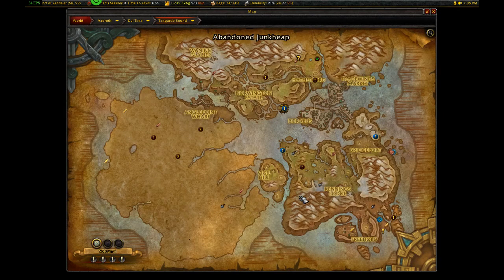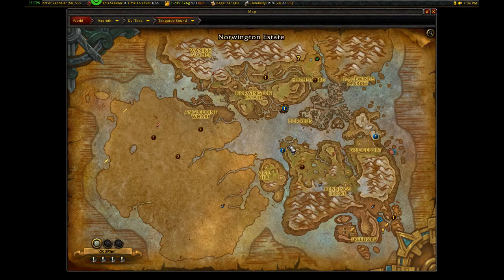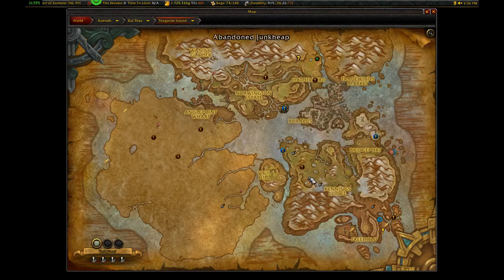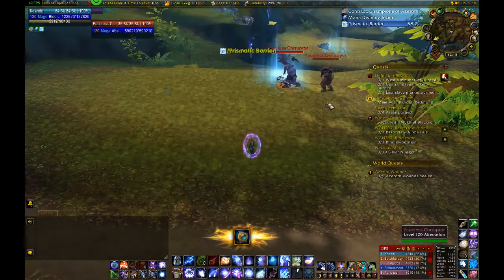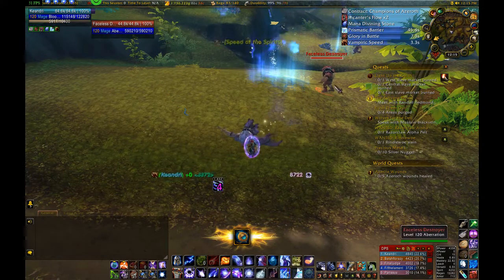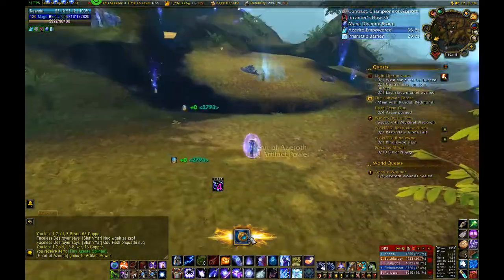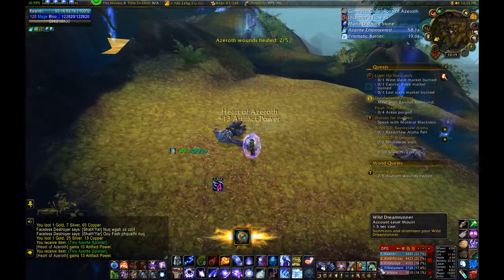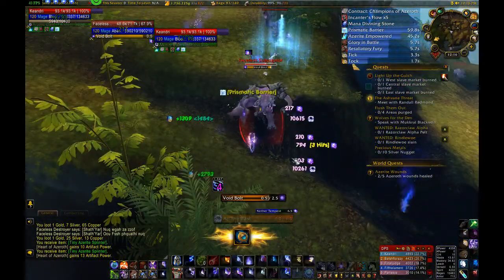Once we have our emissary done, we'll scan through all the remaining world quests on the map and decide which ones we want to do — some days a lot, some days not very many. There are several world quest tracking add-ons that will show you what rewards are available at a single glance, or you can go old school and do it without the add-on. The two neutral factions are the Tortollan Seekers and the Champions of Azeroth, which is Magni's faction. These factions can have world quests in any zone on either continent.